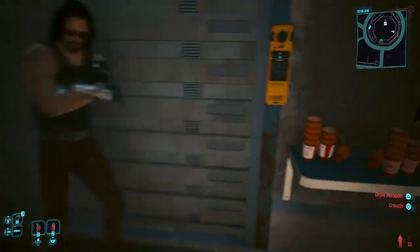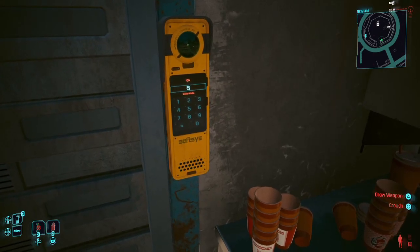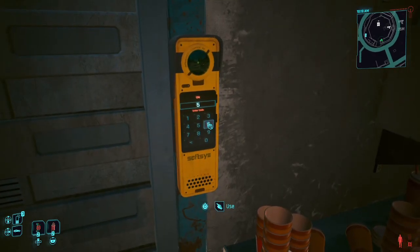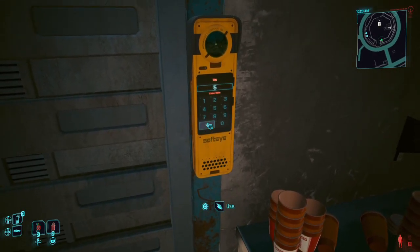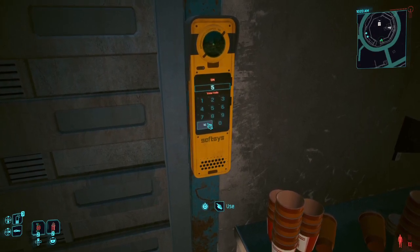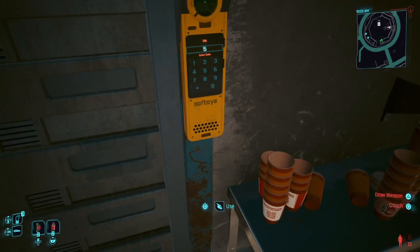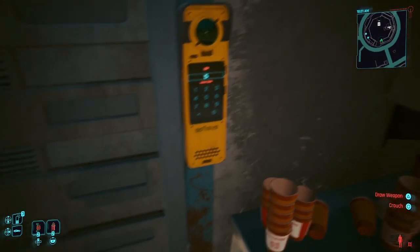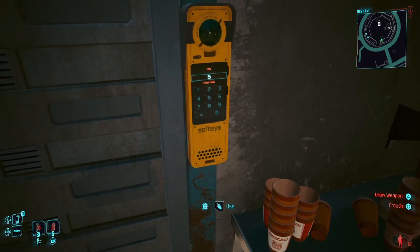The code is on the physical box. I can't zoom in on that. I want to clear it because that's not the right number. Anyway, I looked the code up online because it's supposed to be on the physical box of the game.